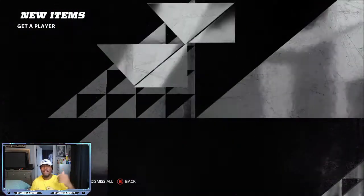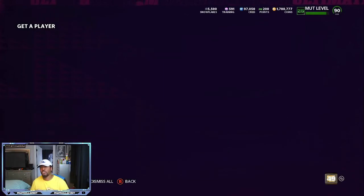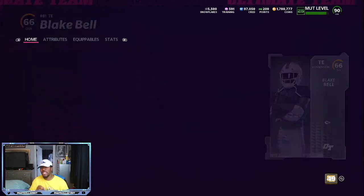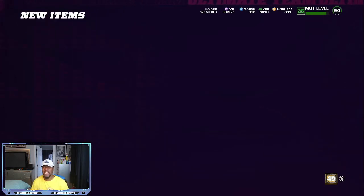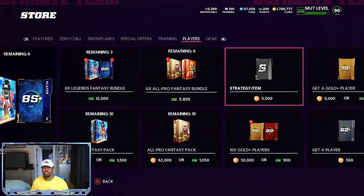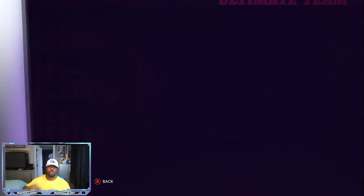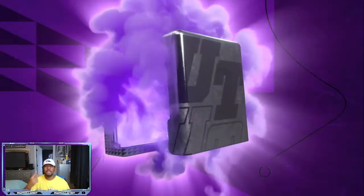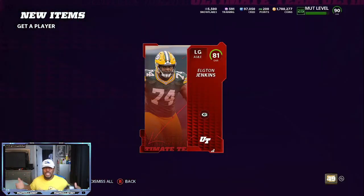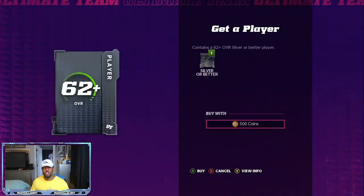There are some 67-68 overall silvers going for 4, 5, and 6k coins, so make sure you check exactly what you pull — some silvers are sneaky good. Everything you pull can go into a set: you can do Team Builder 1 or Team Builder 2. We got an elite right now, so these Get-A-Player packs are hot. I'm getting elites in the first three to four rolls. You can do Team Builder 1, Team Builder 2, or sell all your cards off individually.